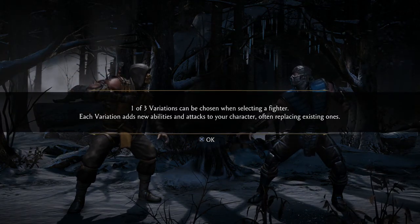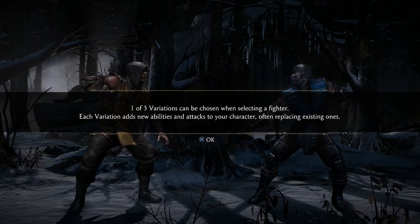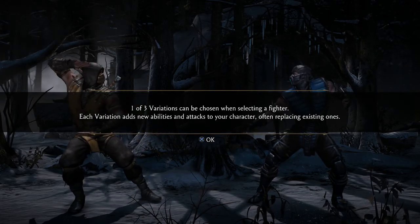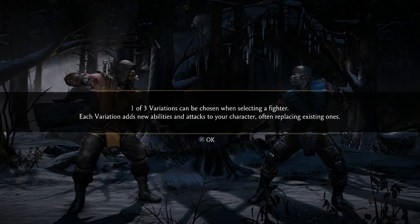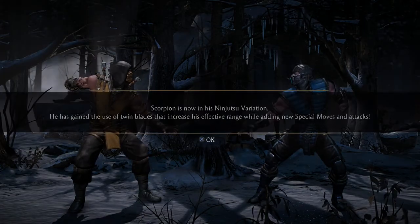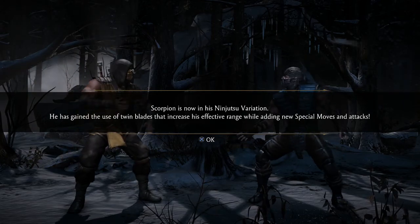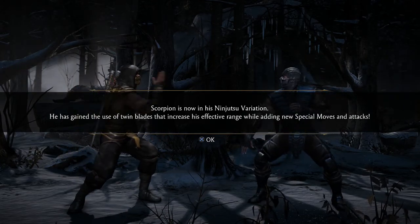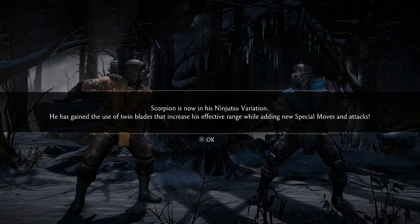One of three variations can be chosen when selecting a fighter — I really like the variations. Each variation adds new abilities and attacks to your character, sometimes replacing existing ones. For example, Scorpion in his Ninjitsu variation has gained use of his twin blades, which increases effective range and adds new special moves and attacks.